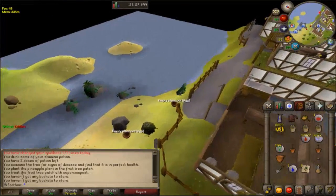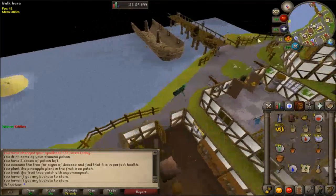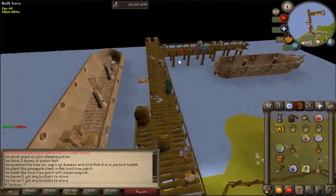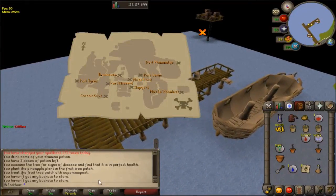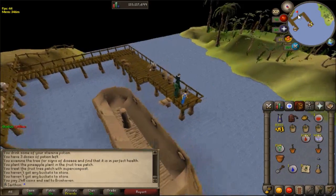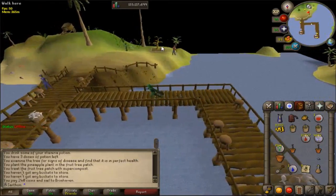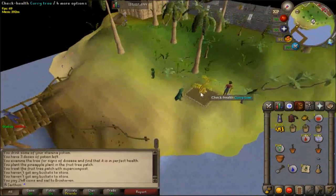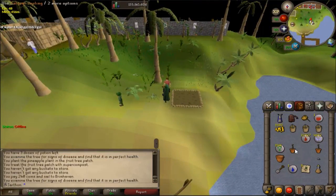Of course, you need to have some coins on you, so please be aware of that. But if you're paying the gardener to chop down your tree, you should already have some coins on you. We're going to go to Brimhaven and take this boat. Taking the boat is the best way to get to Brimhaven unless you have a spirit tree planted in this location. Here's the last tree for the fruit tree, and I will tell you how many gains I got from farming just by doing my tree run.